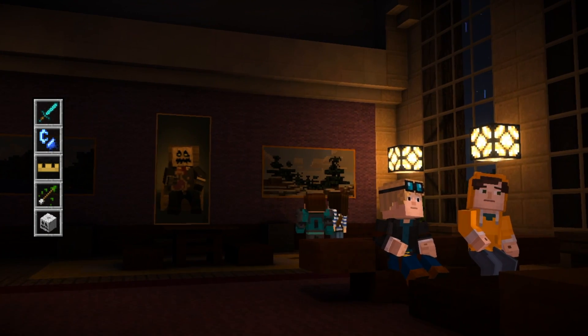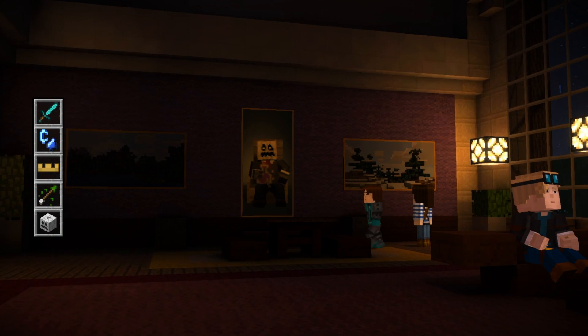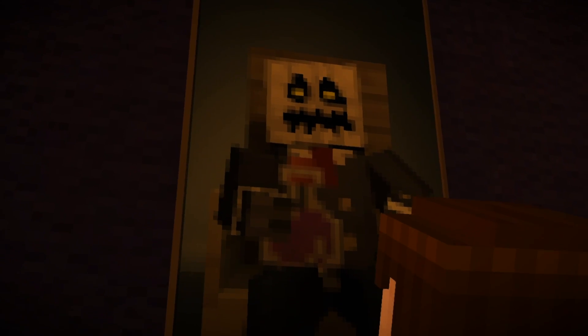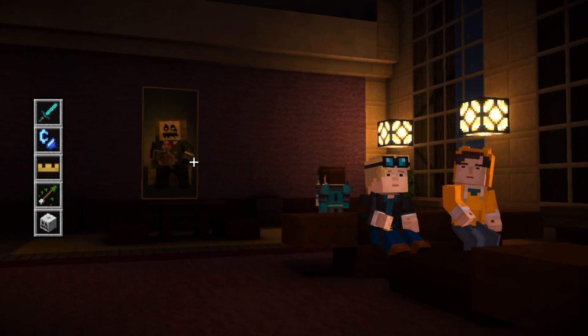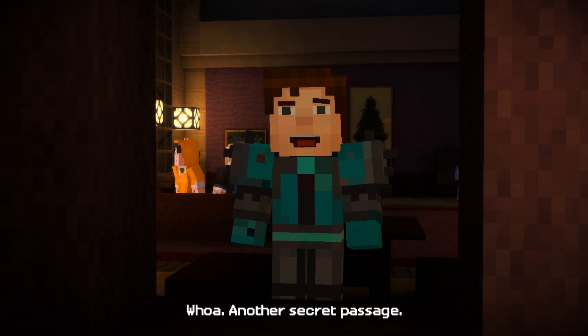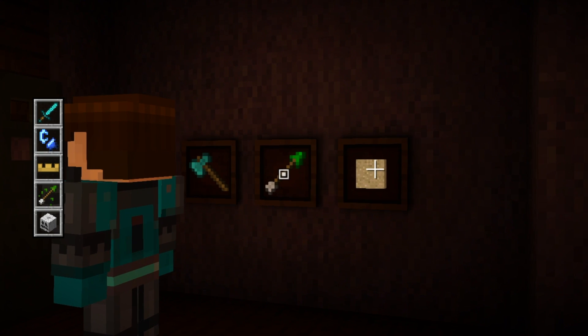Alright, we've got a bunch of paintings. Let's look at this painting of the taiga biome first, and this one, and this portrait of the White Pumpkin. Which one should we punch first? I'm going to punch this one first — nothing behind it. Let's punch this painting — nope. It would have to be this portrait, then — that'd be the obvious choice. Nice — yes! They're all his weapons: the diamond axe, the tipped arrow, and the sand.